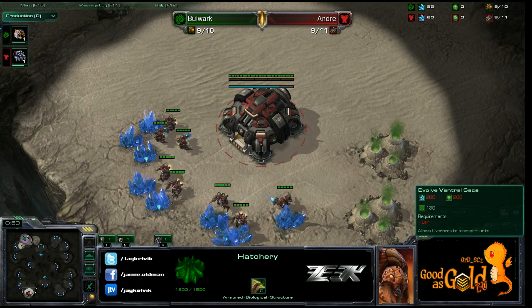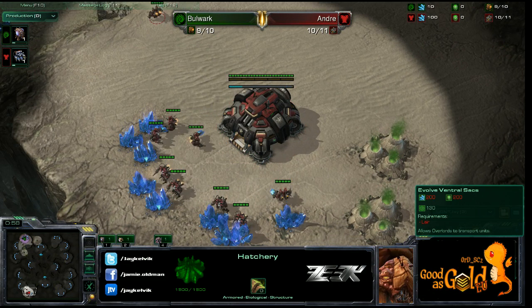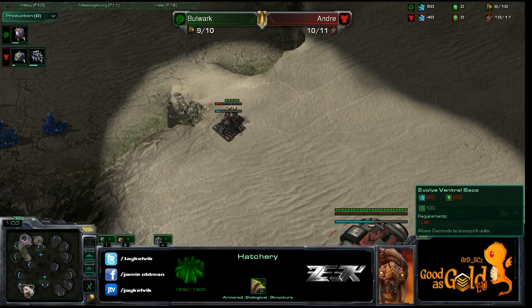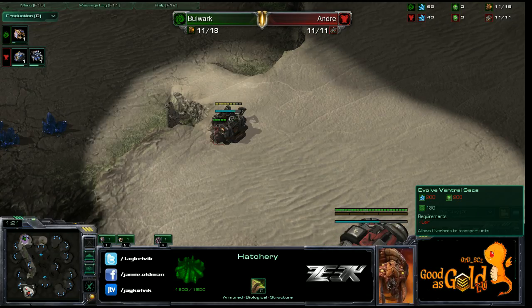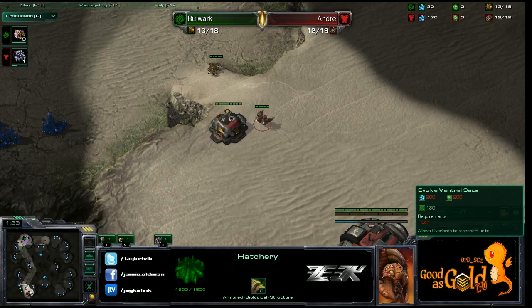Cannon rushing doesn't work against Insane — I've tried it. Actually, against Insane you can cannon rush; it's really good if you get noticed it's pre-rushed. There was a guy who cannon rushed for the hundredth win achievement against Insane and then quit the game.